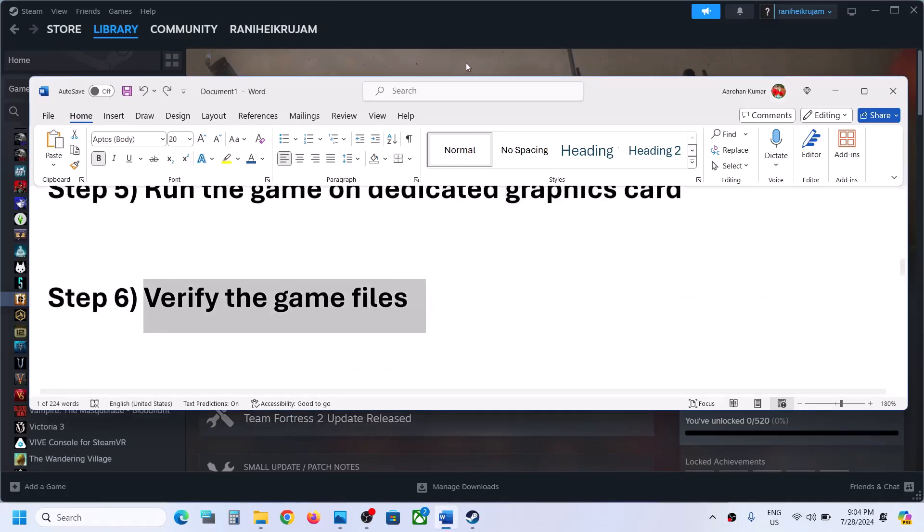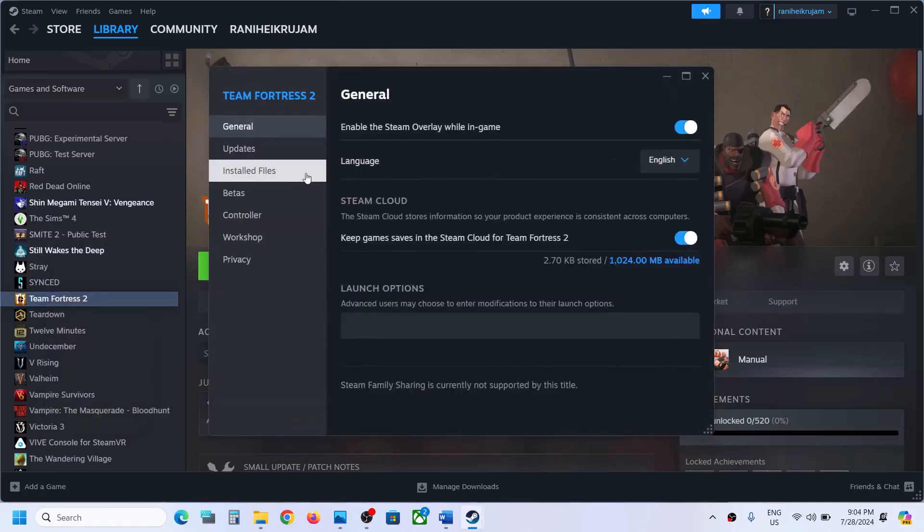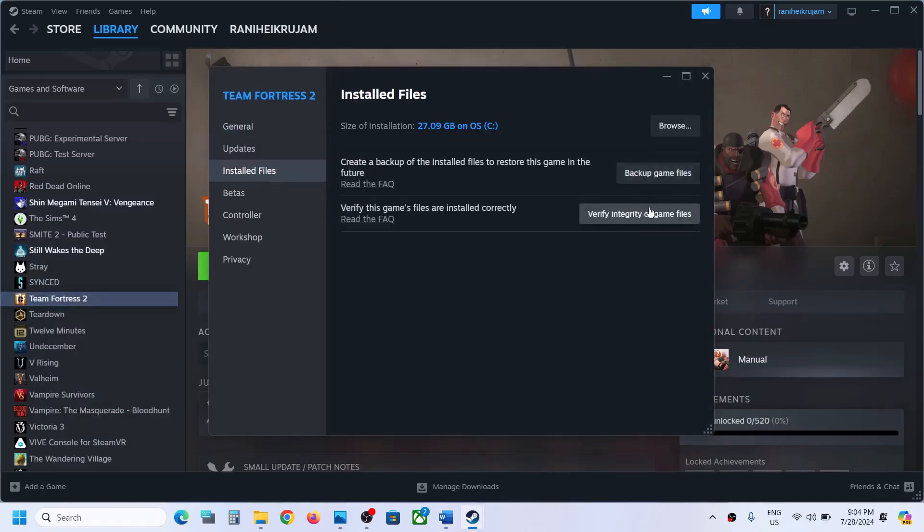Next step is to verify the game files — this is important. Make a right click on the game, select properties, go to the installed files tab and then click on verify integrity of game files. Now once the verification is 100% complete, you can launch the game and then check.